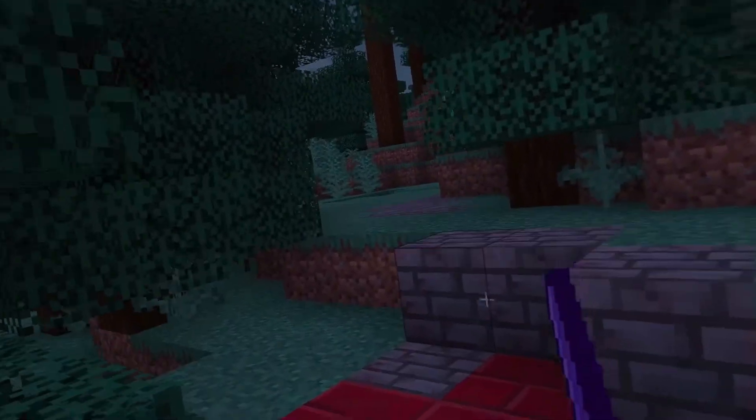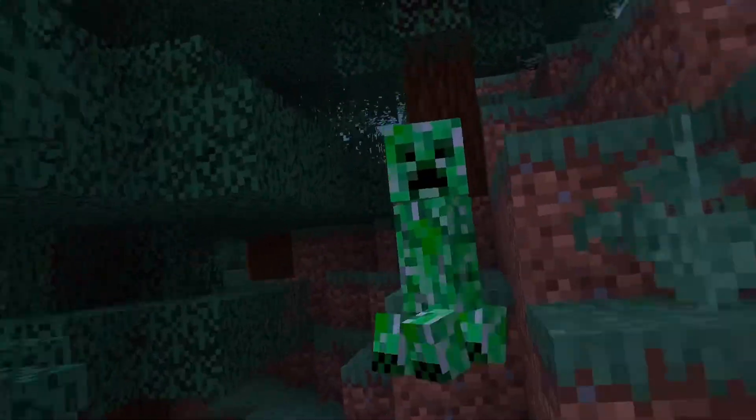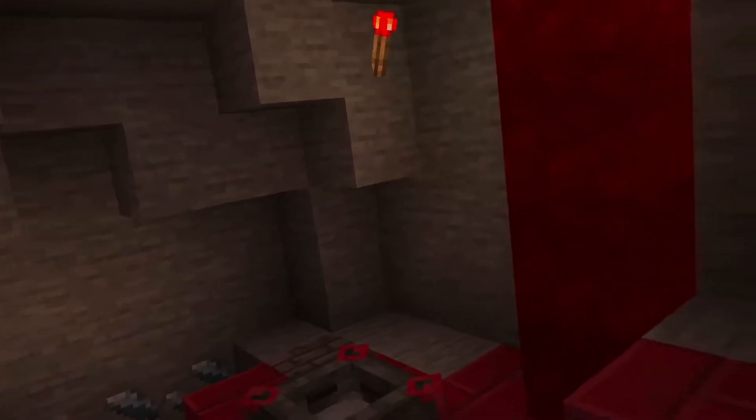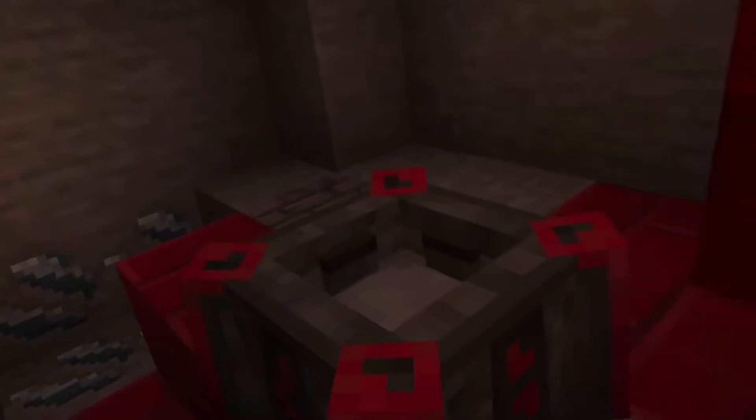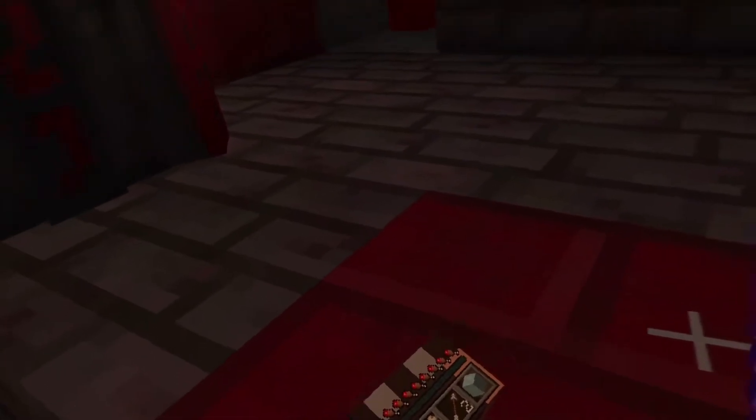The next mod I have installed is called Blood Magic. Following this little path I made — this is such a cool sword. In here we have Blood Magic stuff. There's something called a blood altar where you can put stuff on — like I just put my sword on the blood altar.